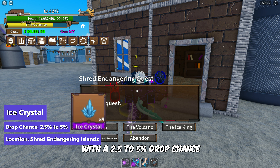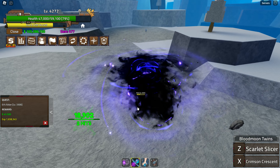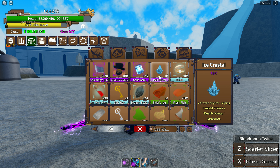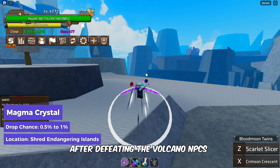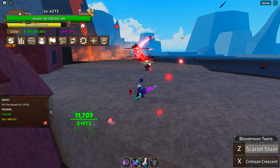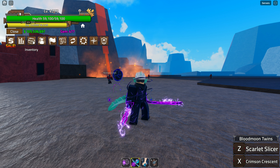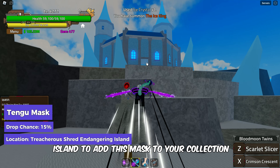Up ahead we have the Ice Crystal with a 2.5% to 5% drop chance. Beating the Aslan enemies on the Shred Endangering Islands in the 2nd Sea can get you this item. Now head over to the Magma Crystal — there's only a 0.5% to 1% chance of getting this item after defeating the Volcano NPCs on the Shred Endangering Islands in the 2nd Sea. Next up is the Tengu Mask with a relatively better drop chance of 15% — defeat the Ice King on the Shred Endangering Island to add this mask to your collection.